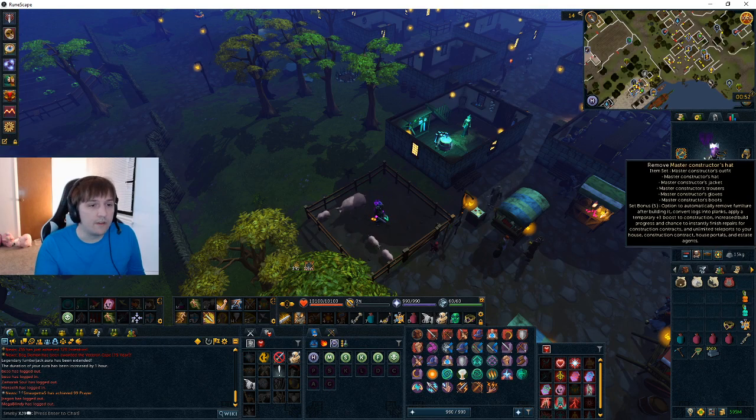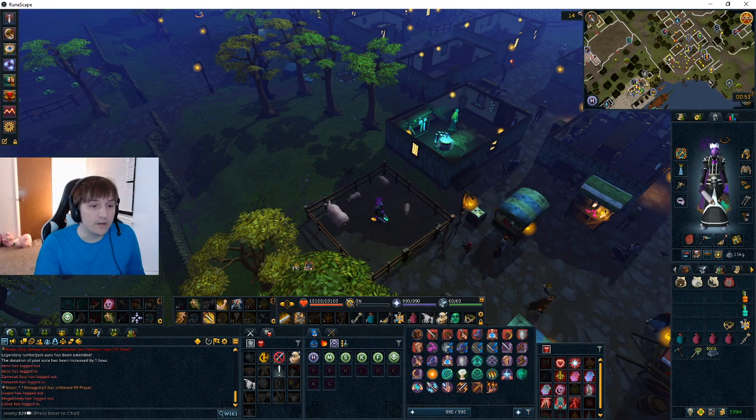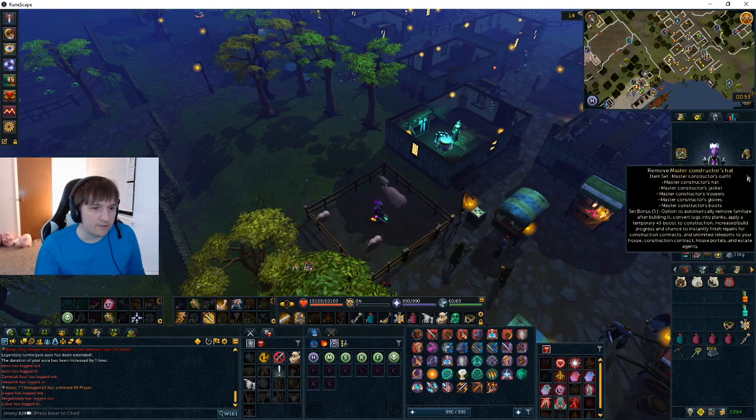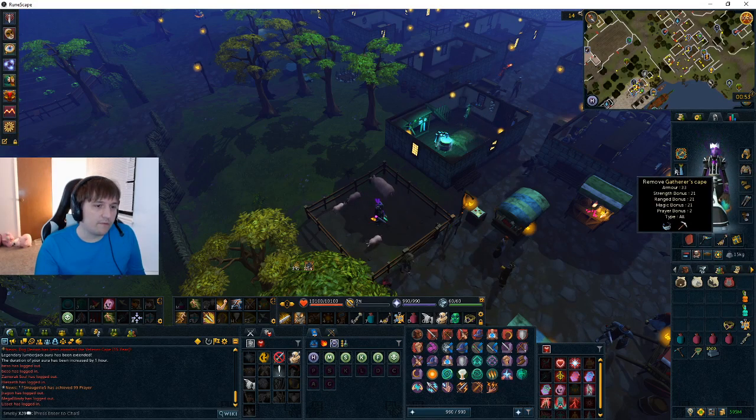I'm also testing out the master construction outfit - it speeds up progress by 3x when it procs, the same chance as an artefact measure, which is quite strong. Since I have the legendary lumberjack aura and a tier 80 offhand, you don't fail the wakening at all. So you don't need the nature sentinel outfit if you have the legendary lumberjack aura and the offhand, which is why I'm utilizing the full construction outfit for speeding up kills with statue repairing.